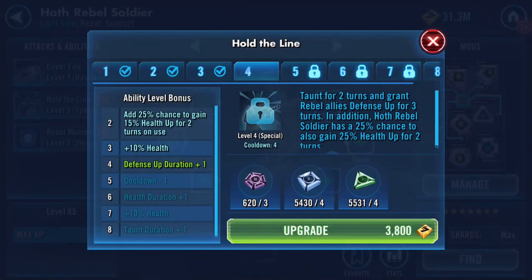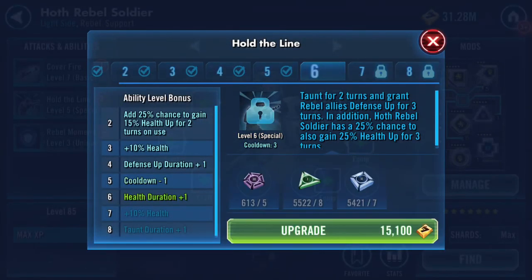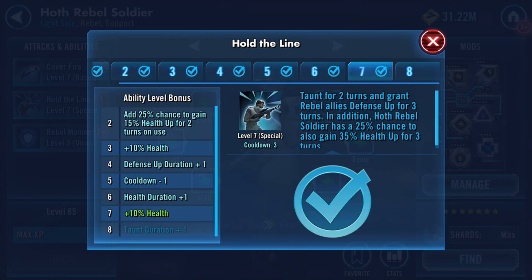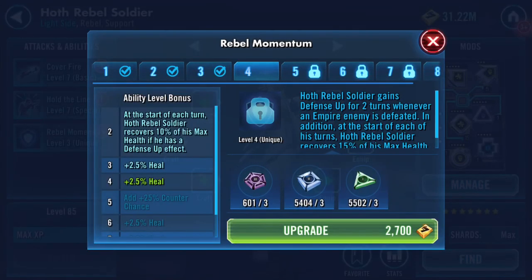The Omega adds: in addition, inflict defense down for two turns on a critical hit. 'Hold the line' — love isn't always on time, that's a song, sorry. Taunt for two turns and grant rebel allies defense up for three turns. In addition, Hoth Rebel Soldier has a 25% chance to also gain 35% health up for three turns.